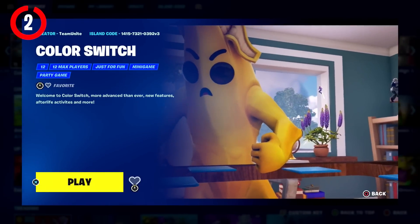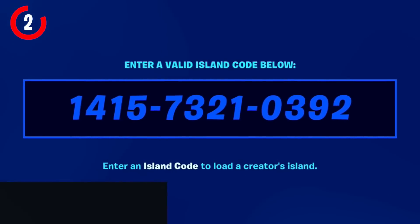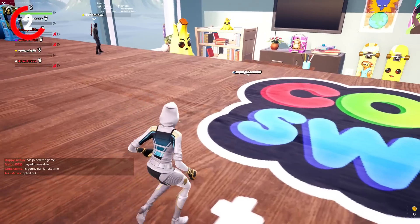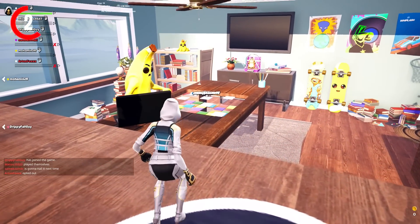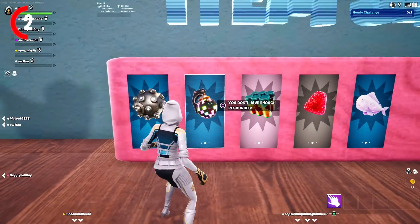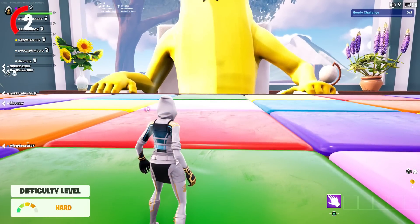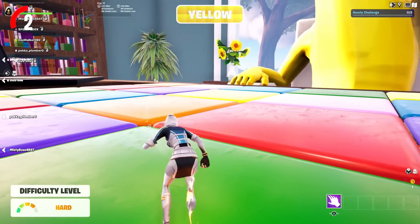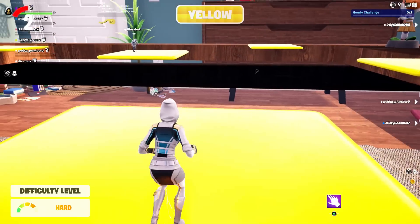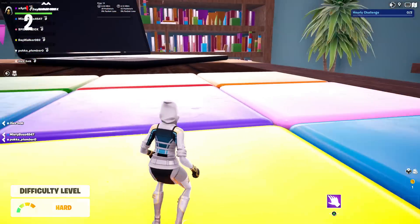We then have Color Switch, which is by far one of the funnest maps yet. The code you want to put in is 1415-7321-0392. Once loading in, you will spawn into a waiting room overseeing a game being played, and you guys can also buy rounds and items. Once in-game, you'll be given a color on screen that you need to stand on so you don't fall and be eliminated. I'm pretty addicted to this one.